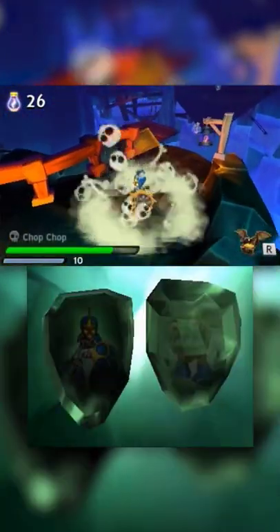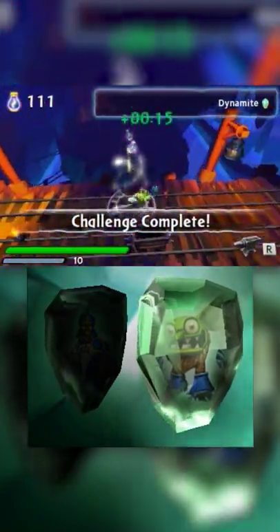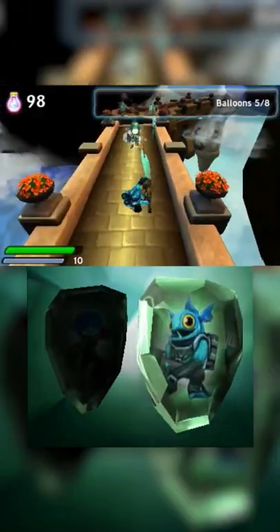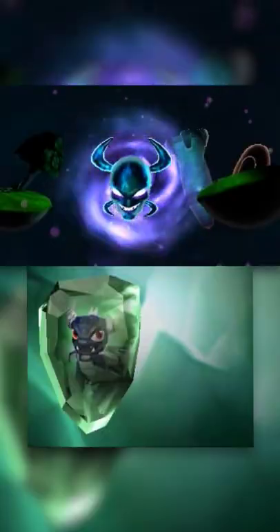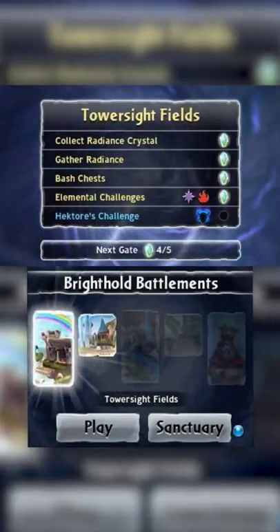You can use two Skylanders at a time on each level to retrieve a crystal, but once you do, you'll trigger the Hector time limit and will need to reach the end of the level before time runs out. The levels are really fun to play through, but you won't be able to replay them normally since the Hector time limit will start at the beginning of the level once you find four crystals.